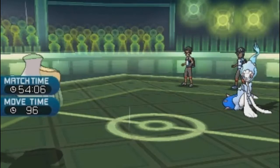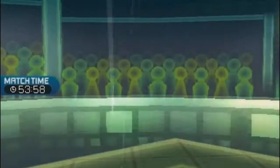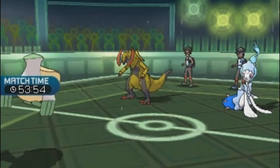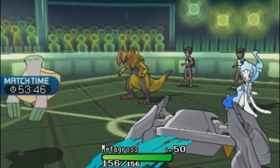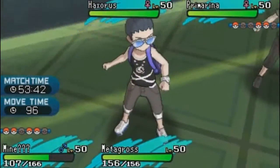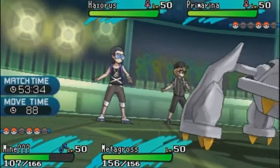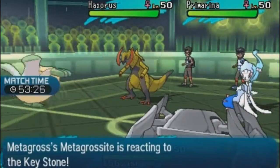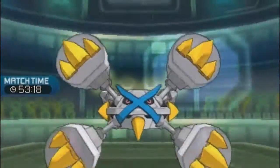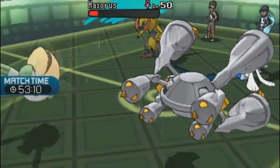The opponents reveal Haxorus — that's a serious threat. Gigalith takes the spread move and goes down but deals damage to Pelipper first. Rain is up, so Pelipper takes it fairly well. Danny sends in Metagross. They agree double-targeting Haxorus is the priority — it can't be allowed to Dragon Dance. Jacob goes for Scald on Primarina while Danny uses Meteor Mash on Haxorus.